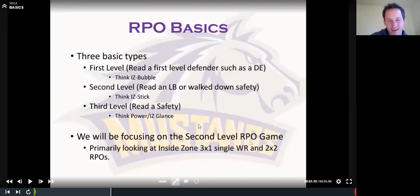The first is a first level read — you are reading a first level defender such as a defensive end. Think like inside zone read with a bubble attached to it. I'm reading the end; if I get a pull read, I'm pulling it. Then I can maybe throw it if the guy over the slot who's running the bubble attacks me — almost like an expanded triple option. Or I could just throw the bubble pre-snap if I like the numbers or leverage pre-snap.